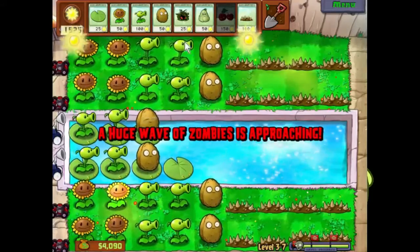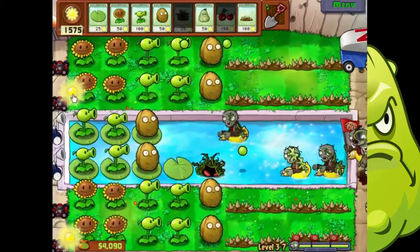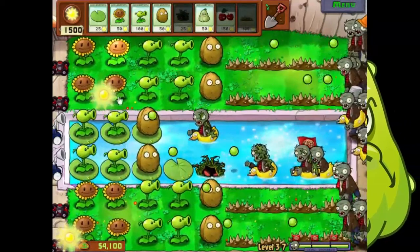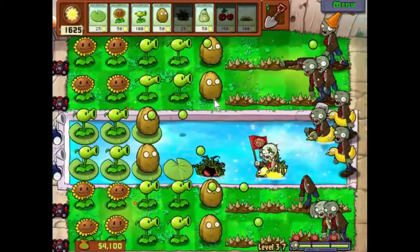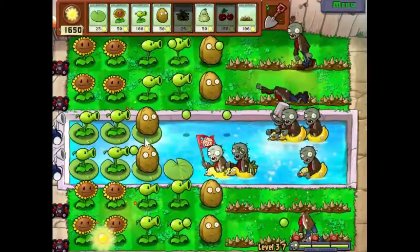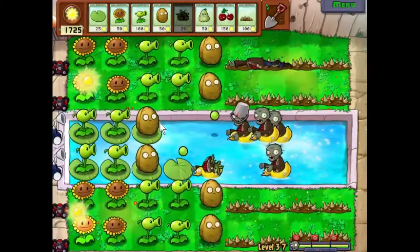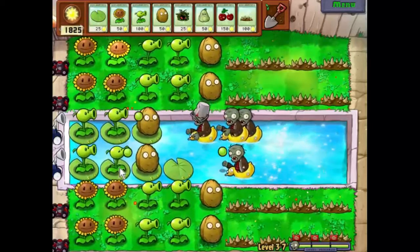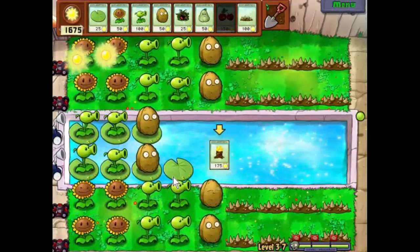A huge wave of zombies is approaching. Let's see what happens — oh, it was easier than that! Very nice. Destroyed the spikes but I think we can live with that. This is turning out to be rather one-sided isn't it? I think we are actually going to have a cherry bomb in time — isn't that nice? Just wait for these guys to get a little bit closer... I think that'll do. And there we are.